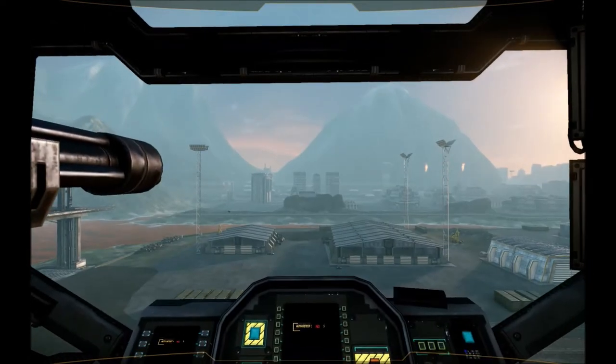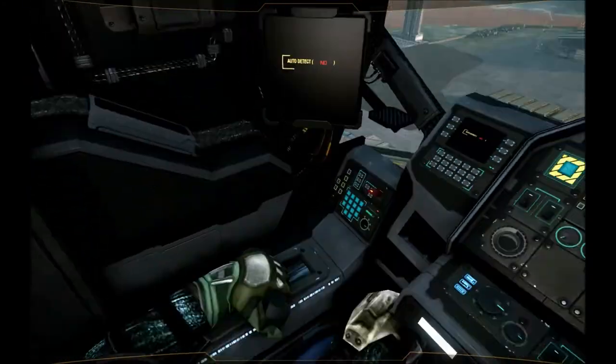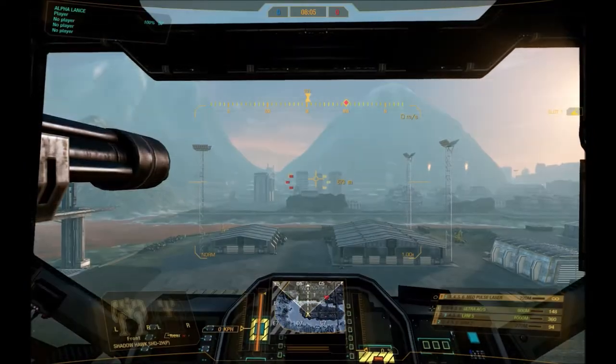You can shut down your mech manually by pressing P by default. In that state, the camera will just rotate your head so you can look around the side of your cockpit. Press P again and you'll power back up.